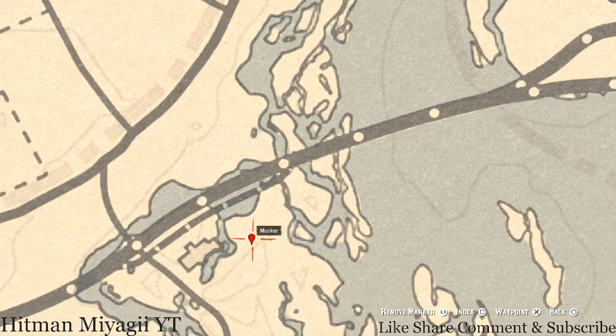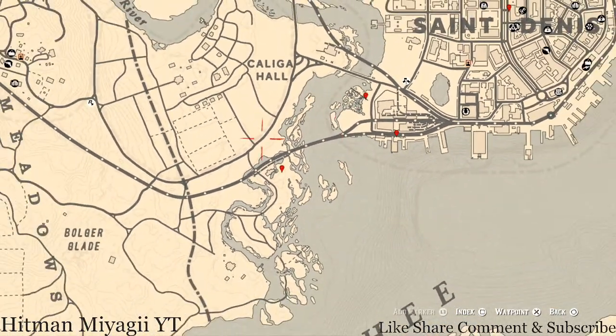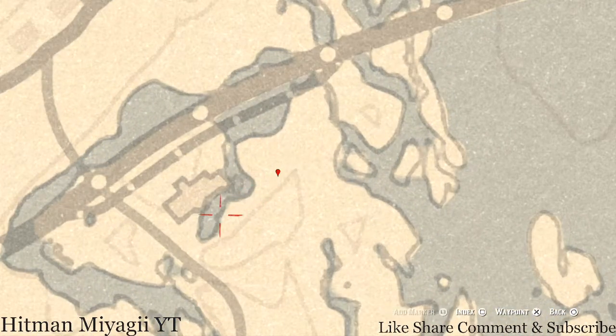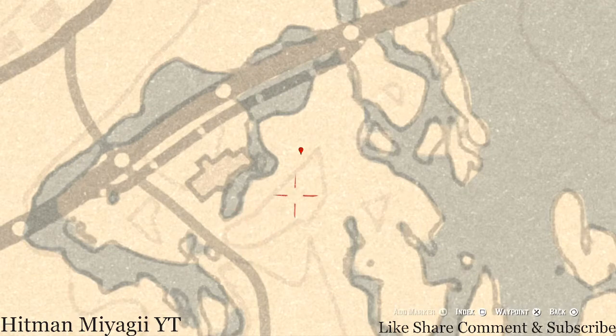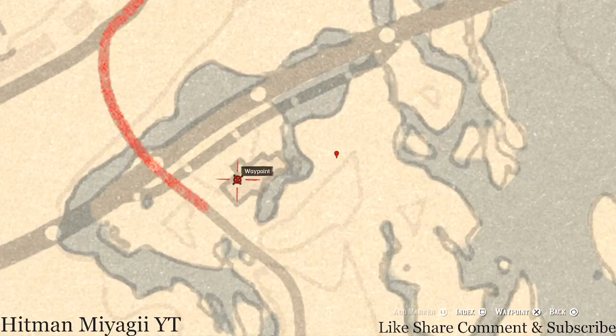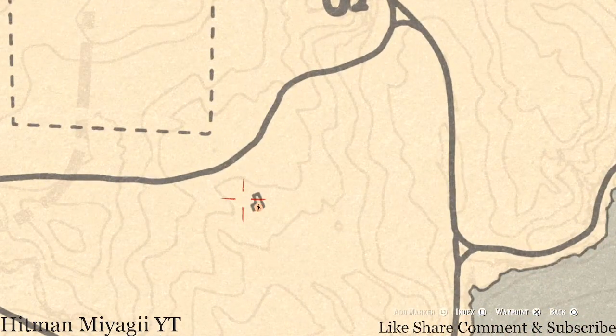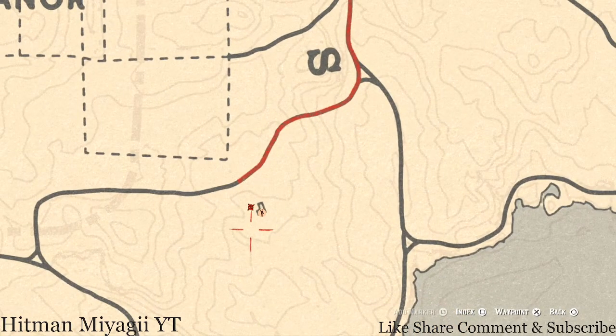Down at our next marker is the Cardinal Flower that spawns here each and every day — this is the one I personally use to indicate what cycle the flowers are on, so pay attention to those lines. There's also a lost jury right here: come inside this building at that exact location with your metal detector and you will get a random lost jury. Next to the stranger mission, come around this tree with your metal detector and you will get a random coin.